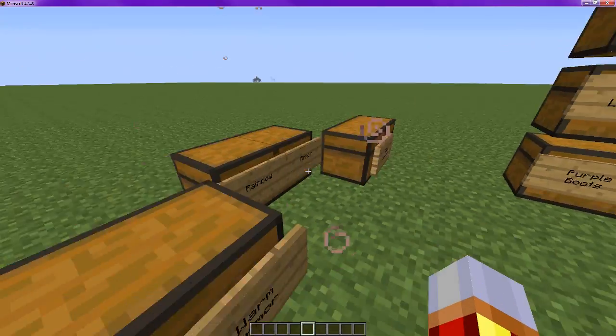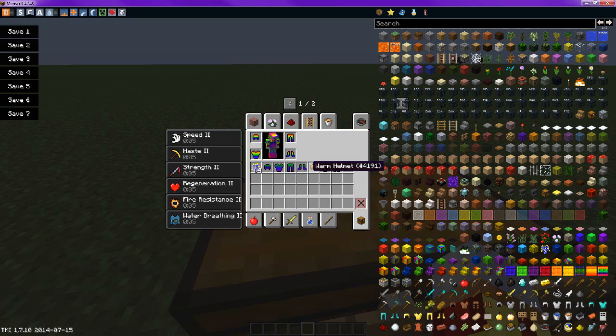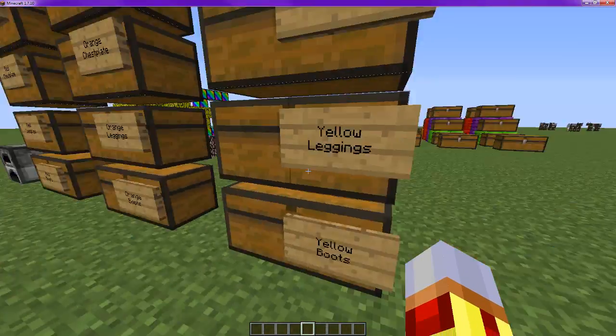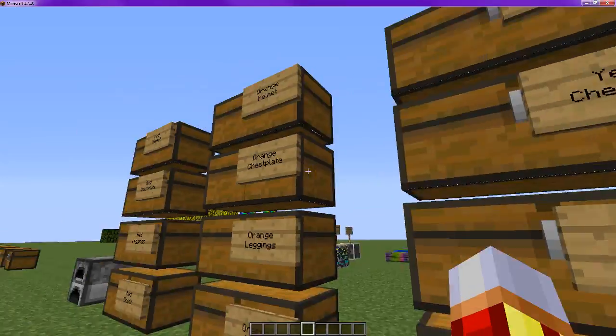It used to be able to make you fly, but the mod creator told me he felt that was a little bit overpowered. So he created an item that allows you to fly, and I'll show you that later on. So that's all the armors.